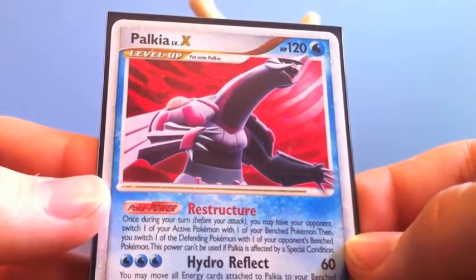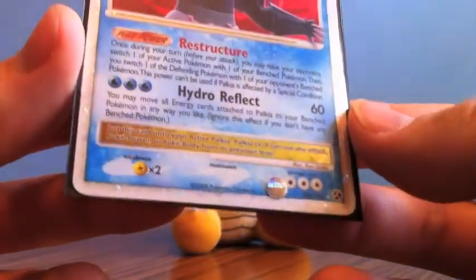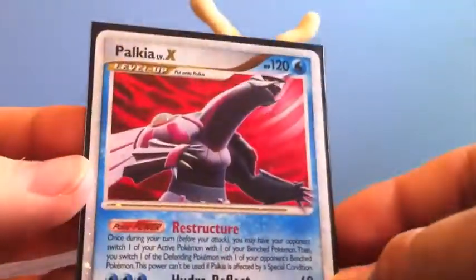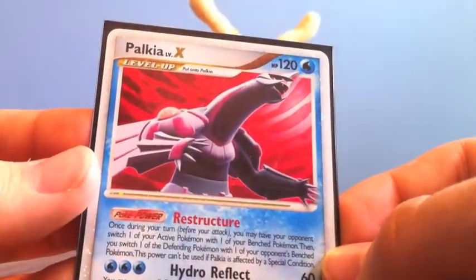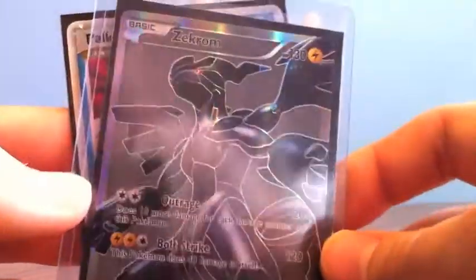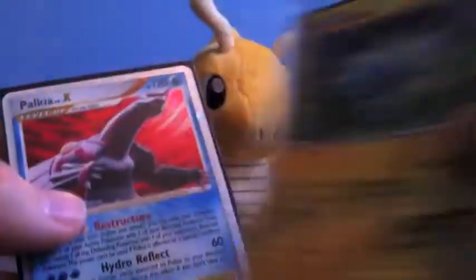And the card that we traded for was this Palkia Level X from Great Encounters, number 106 of 106. So that's really awesome. I still needed this for my Diamond and Pearl sets. This is the card that you are getting right here, in the sleeve, in the top loader. And here's the little signature card you're going to get.